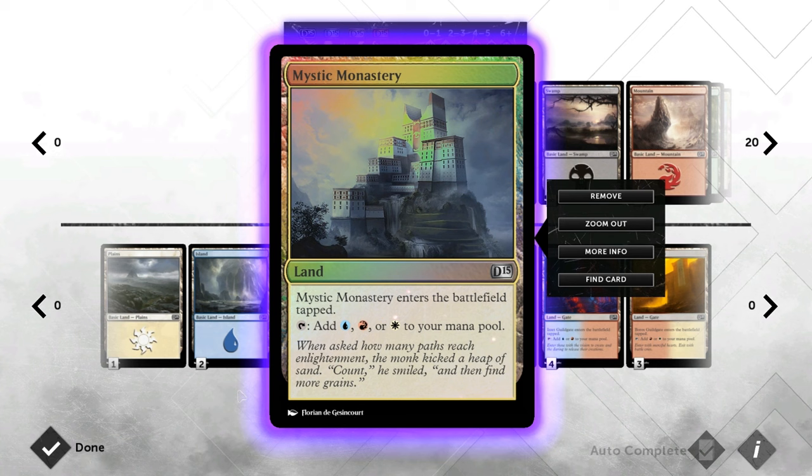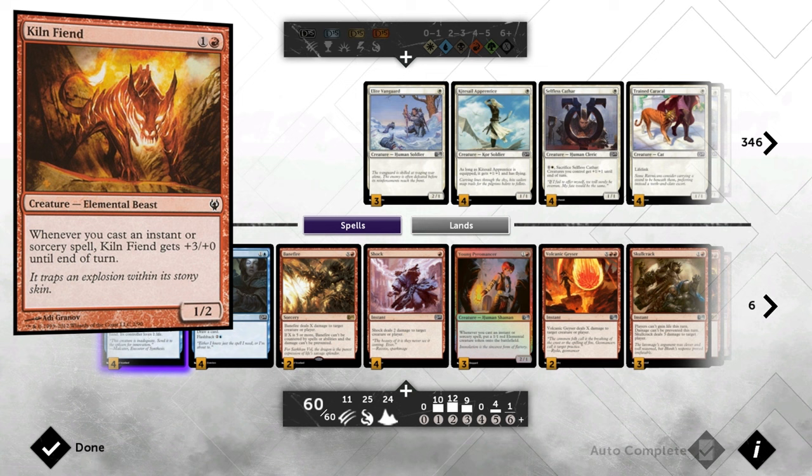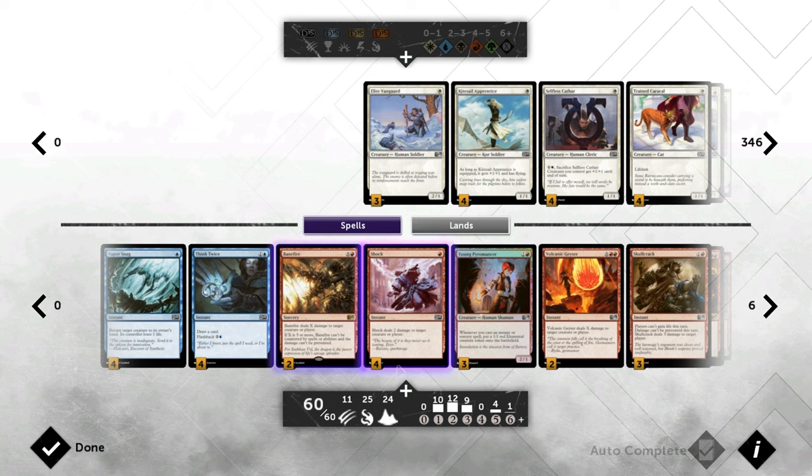From the new DLC we also got Mystic Monastery to help out our mana base quite a bit. We are not running Kiln Fiend, which typical Burn decks might, so we're also not running the card that makes your creatures unblockable. Instead we're taking a bigger spell-heavy approach and maybe relying less on our creatures to finish off the game.